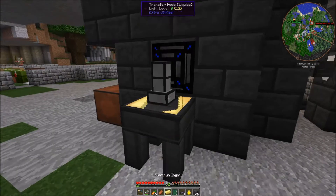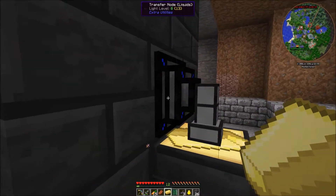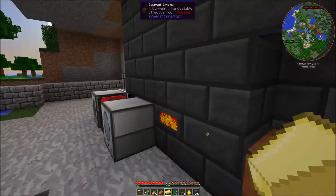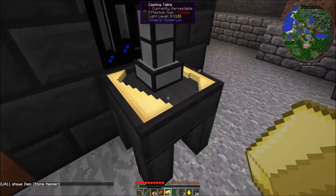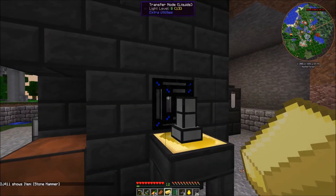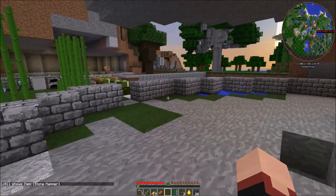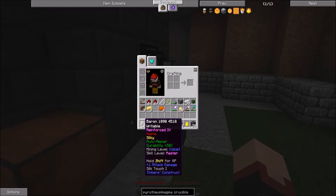I can get it out with the transfer node for liquids. By the way, I swapped the transfer node with the faucet so it will pull it out automatically, so I don't have to right-click the faucet all the time.